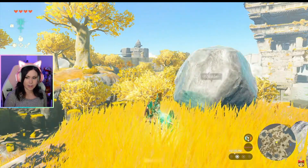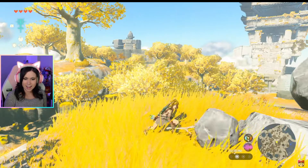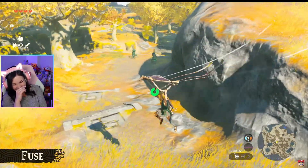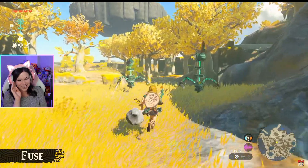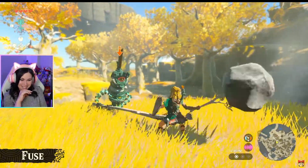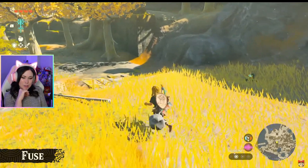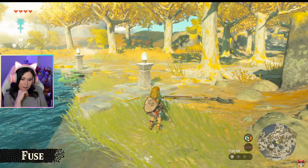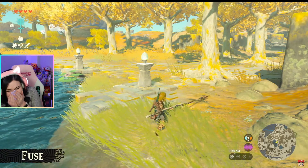Here's another one of Link's new abilities. Take the rock over here and do this - look, we can stick them together! We've created a makeshift hammer. This is called Fuse - you can stick objects together to create new weapons with various effects. Let's take on another Construct with this fused weapon. We're dealing with two of them - the weapon's attack has definitely improved!